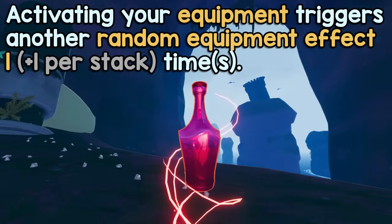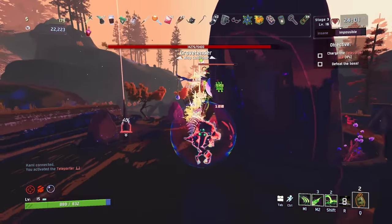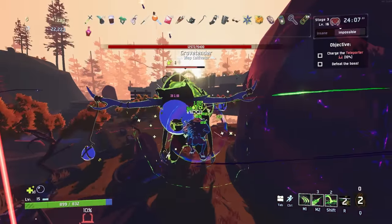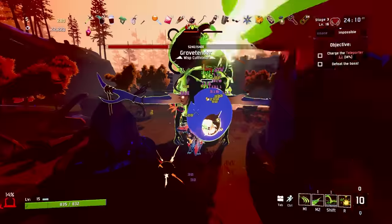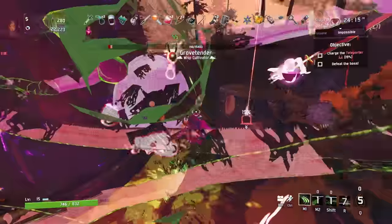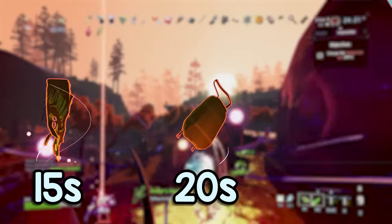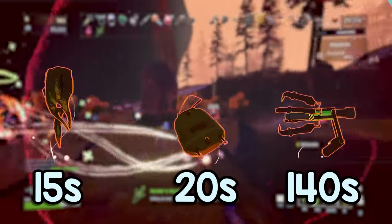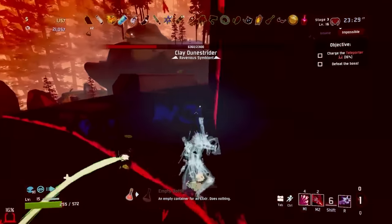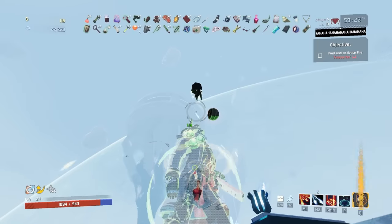At number three, Bottled Chaos — activating your equipment triggers an additional random equipment effect. This is an item I have done dirty in the past, ranking it as one of the worst reds in the game, and while it's certainly not the best, as time has gone on I've come to appreciate this item a lot more. Under the right circumstances, this item can be a lynchpin holding a build together, but it's entirely dependent on the equipment. The longer your equipment cooldown, the less valuable this item is. Equipments like Gnarled Wood Sprite and Blast Shower let you spam equipment way more than something like a Prion. Speaking of Prion, you can actually spit out quite a few just with a Bottled Chaos and a Wood Sprite, and with a few fuel cells and gestures you can use more Prions than the Prion equipment itself. Chaos is also a pillar skip from Vase, which is a pretty big deal.